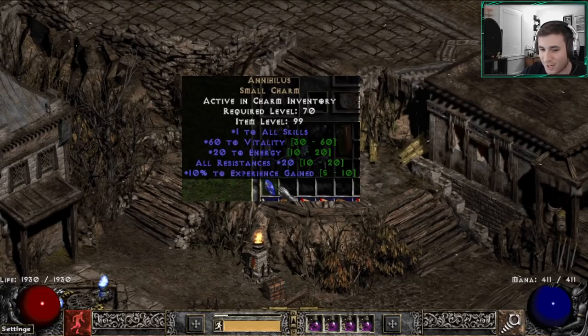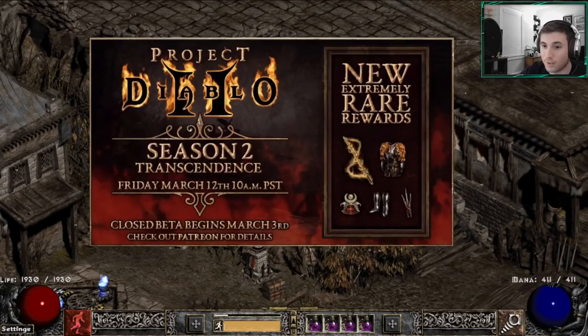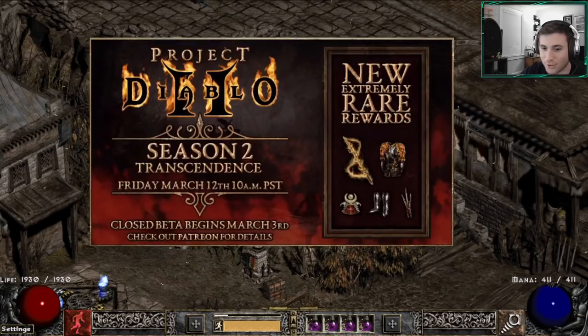Another change in the Project Diablo 2 version of Diablo clone is that there is a chance to drop an incredibly rare item. In Season 2 these include a sword, an armor, a helmet, boots, and a claw. The odds have been confirmed at a 1 in 500 chance of dropping. We've done 500 clones and were lucky enough to get one — specifically the claw — after about 460 attempts.